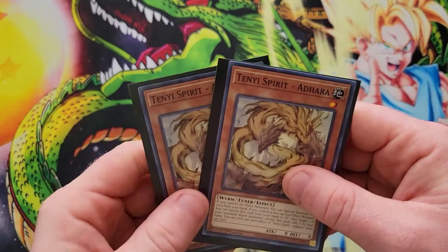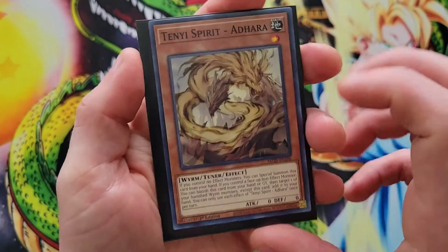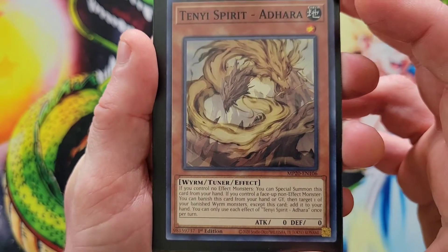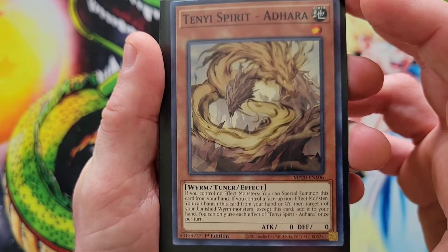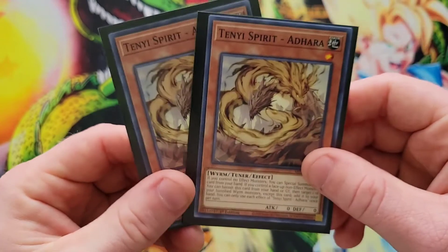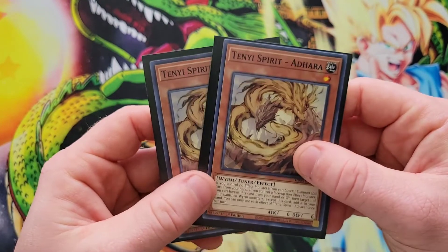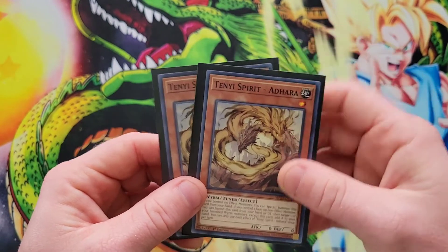Next we have two copies of Ten-Ye Spirit Ahara. Once again it can be special summoned if you control no effect monsters. Its secondary effect is: if you control a face-up non-effect monster, you can banish this card from your hand or graveyard, then target one of your banished worm monsters except this card and add it to your hand. You could run triple copies if you want — I only had two so double copies.